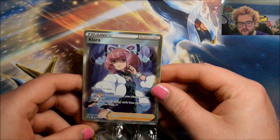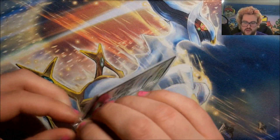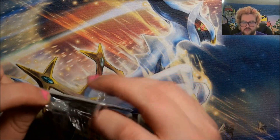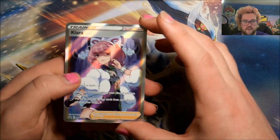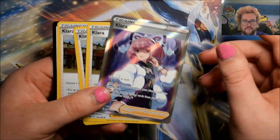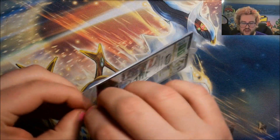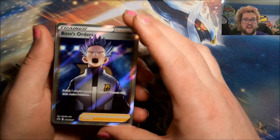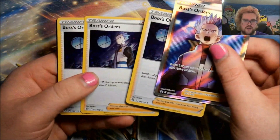I'll do the promos first then open the packs. Starting with Clara: Clara is Black Star promo SW SH 302 — the full art one — and then there are three more regular foils behind, which I think are just foil variants from the set rather than a numbered promo. We got a cosmos foil print of the Chilling Reign Clara, and three copies of that one. Then Cyrus is, of course, the card Boss's Orders Cyrus. We're getting one full art print — Black Star promo number 251 — and three cosmos foil variants of the Cyrus from Brilliant Stars.